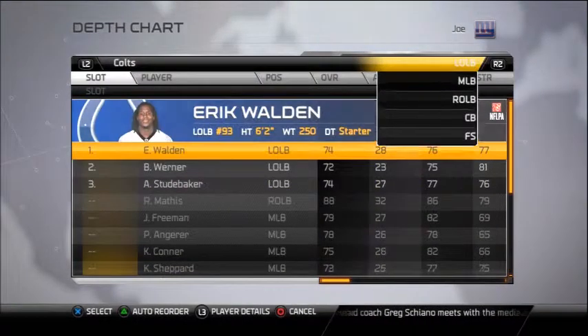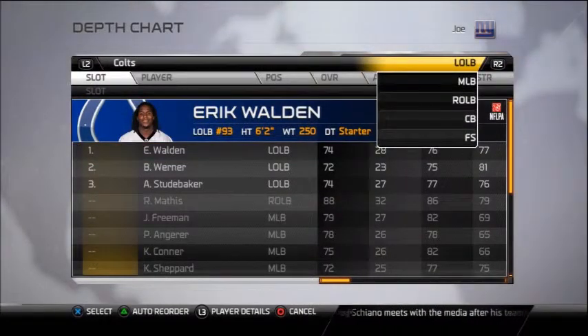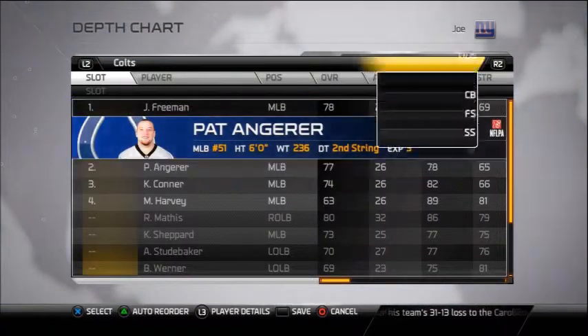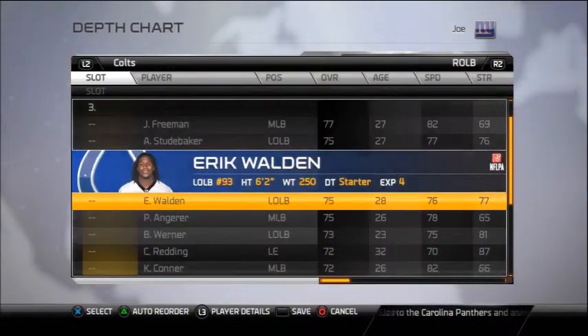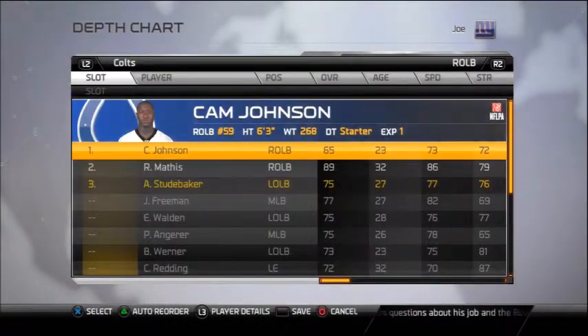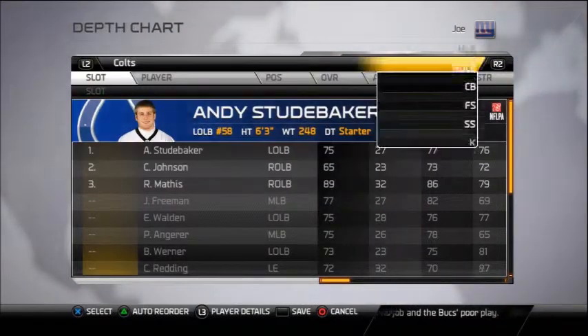At left outside linebacker, you're going to leave Eric Walden — he's actually a great heavy hitter, I've already tried him. Gerald Friedman, Pat Anger at right outside linebacker. For right outside linebacker we might have to put Stuttbecker since there's no one else in here. He's going to be your starter as right outside linebacker.